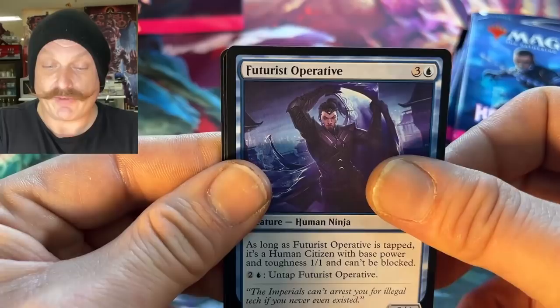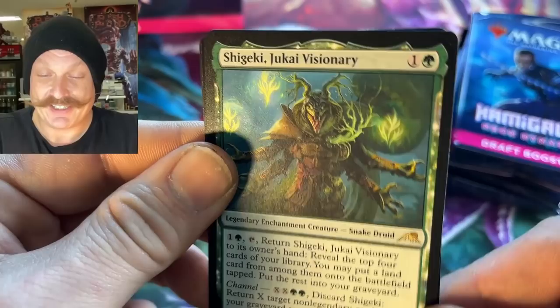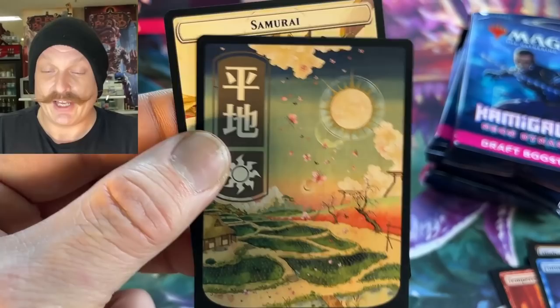Futurist Operative — why are we getting four of those on commons? Shigeki — a lot of words on the bottom. That is awesome. Legendary enchantment creature, Snake Druid. Paul, your druid deck is complete — a full Monty for my druid deck, that's awesome.